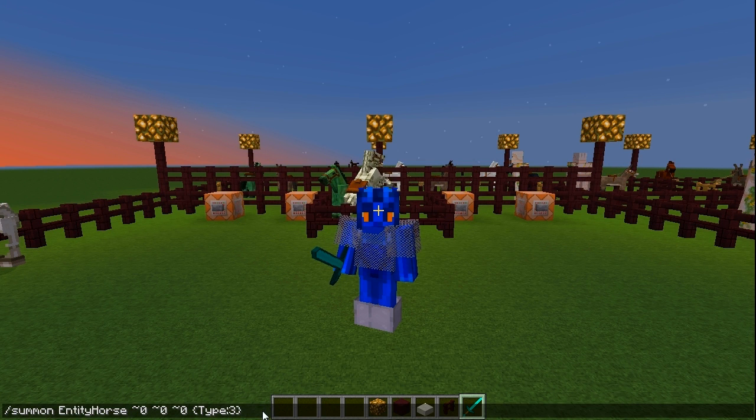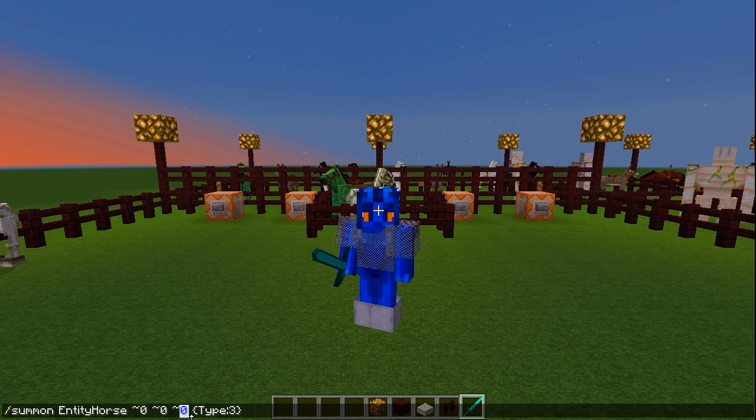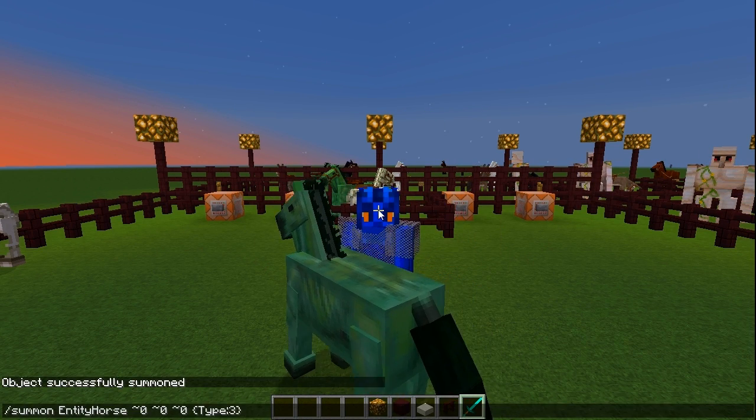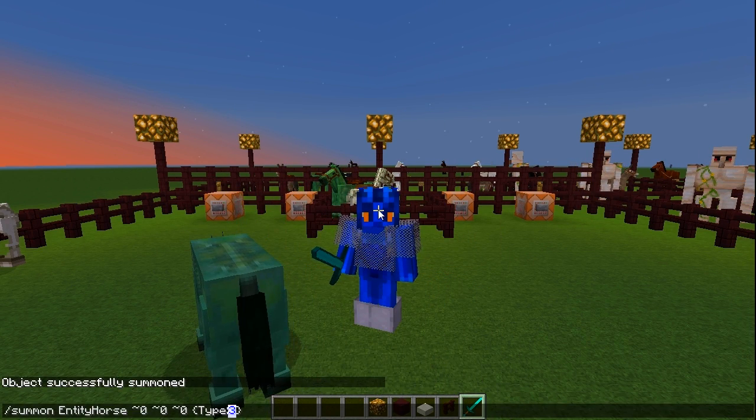After I've told you all the commands, I'll explain the meaning of the coordinates — the zeros. For an untamed skeleton horse, you need to type the same command as for the zombie horse, but instead of the number three, you want to type the number four.